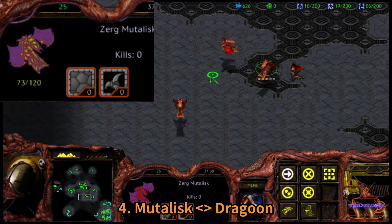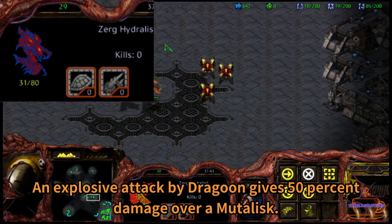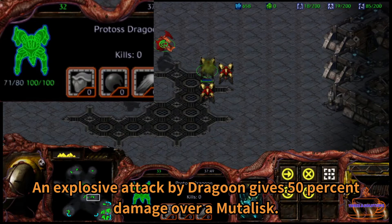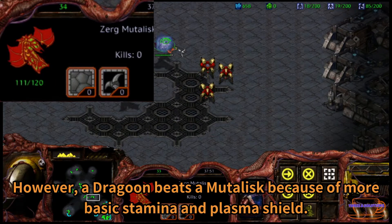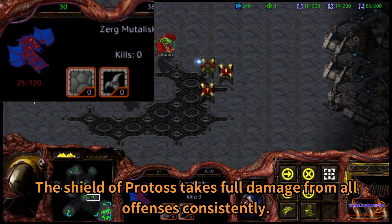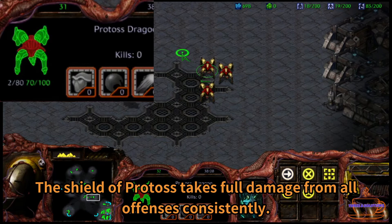Fourth, Mutalisk vs. Dragoon. An explosive attack by Dragoon gives 50% damage over Mutalisk. However, a Dragoon beats a Mutalisk because of more basic stamina and plasma shield. The shield of Protoss takes full damage from all offensive damage consistently.